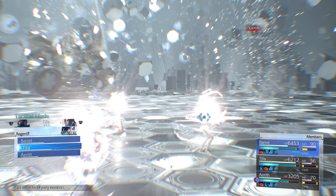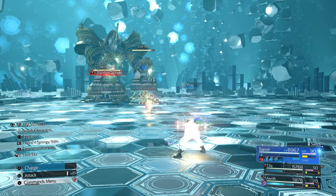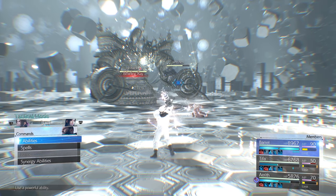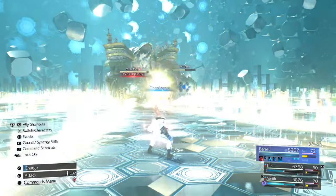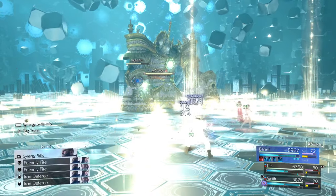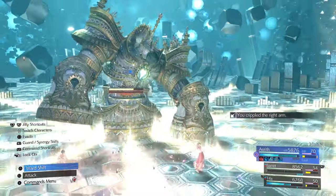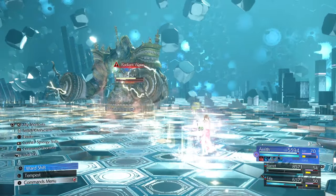Everybody's still got barriers, pretty healthy. Pray with Barrett for health if needed since he generates ATB really fast. Use Swift Cast Thundaga on the left arm — it does about half health damage to one arm and breaks it. Light Pillar isn't threatening but it's annoying. Break the right arm too. Get a Tempest out with Aerith. Block Earth Tremor first, then Tempest helps get pressure.